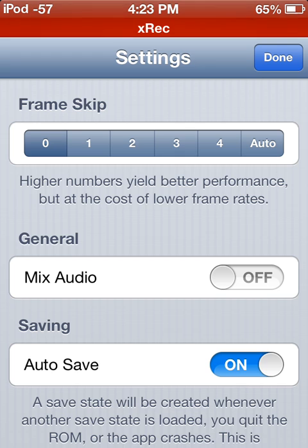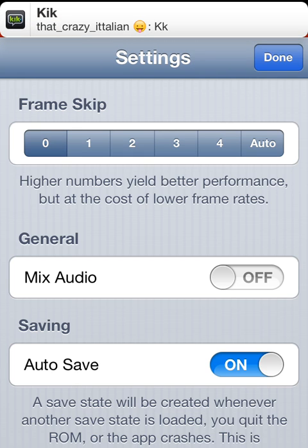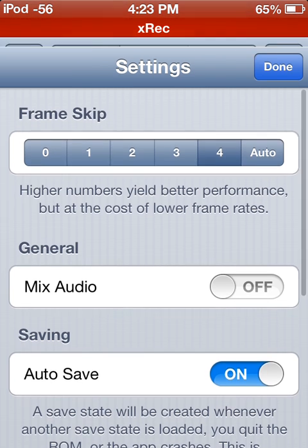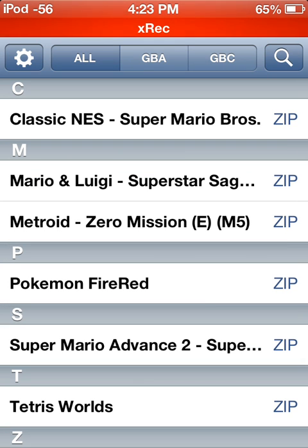I'm just going to go over everything, absolutely everything. So let's go over frame skip. Higher numbers yield better performance, but at the cost of lower frame rates. So if you go to 4, let's say the average frame rate of a game is 40 frames per second — just makes it easier for me to divide and stuff.